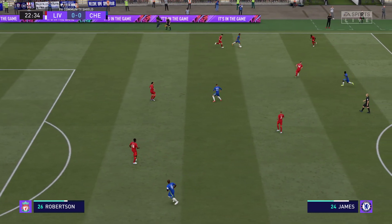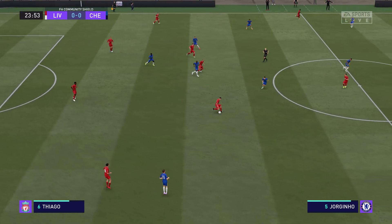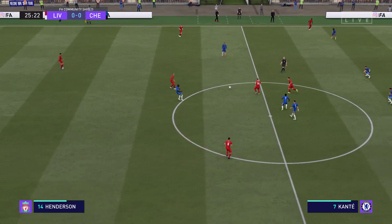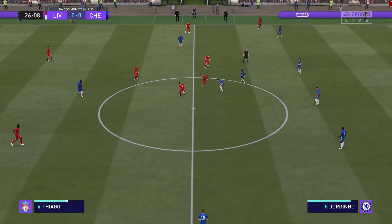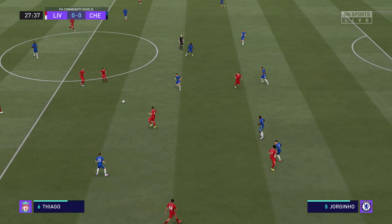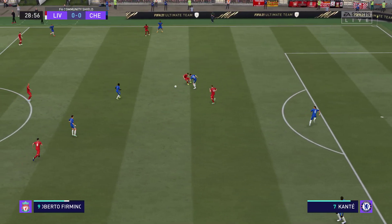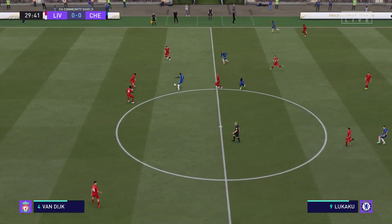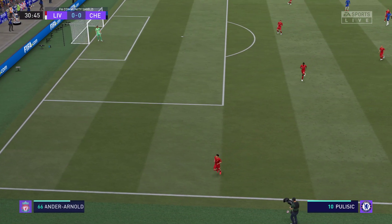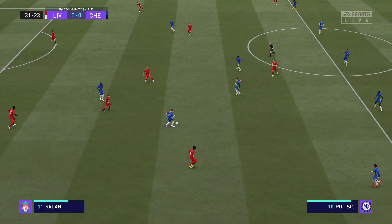James, Ziyech — good tackle, take it away. Fabinho, here is Thiago, Roberto Firmino, Thiago — well read to win possession back. Ziyech — it is to be a throw-in. Super tackle and they've won possession.